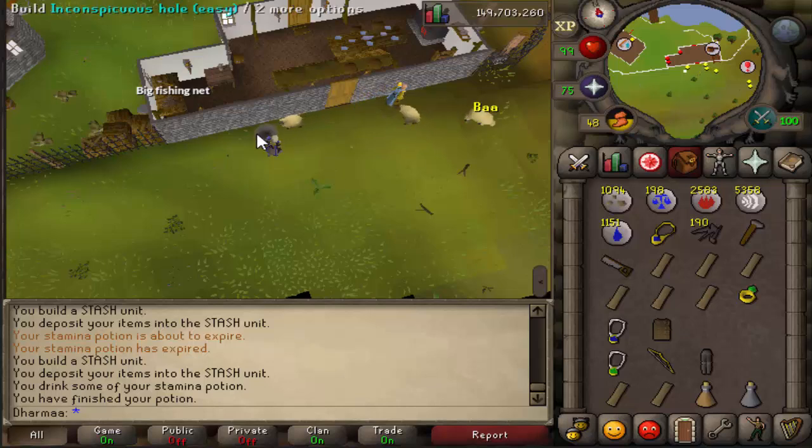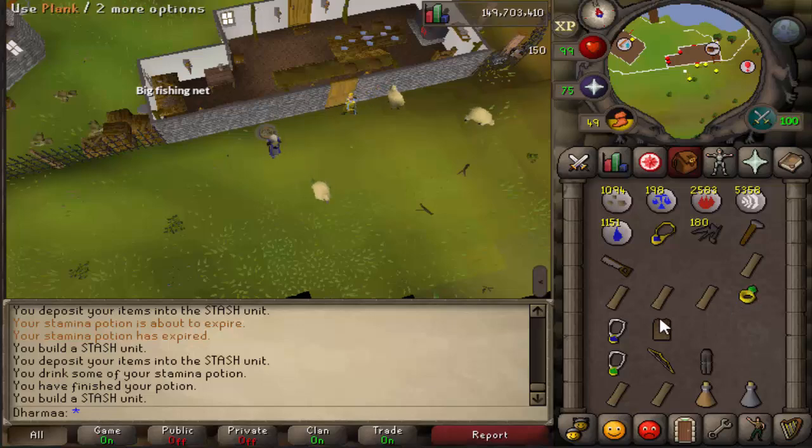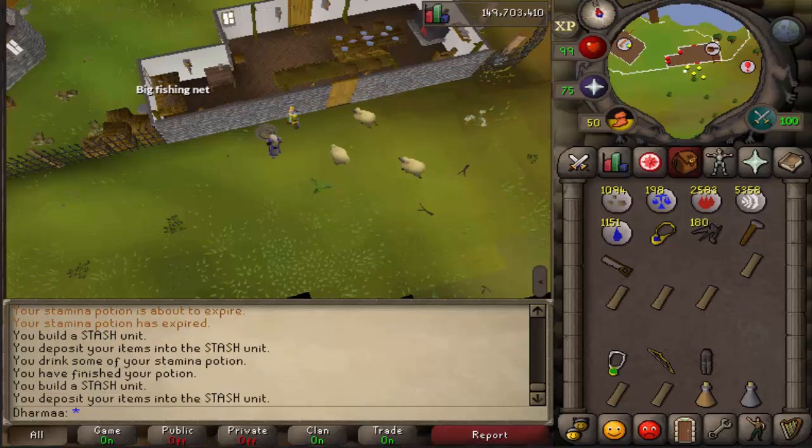Next, make your way over to the fishing guild entrance. There's an inconspicuous hole here. Build it. For this one you need an emerald ring, a sapphire amulet, and a bronze chain body. Pop them in.